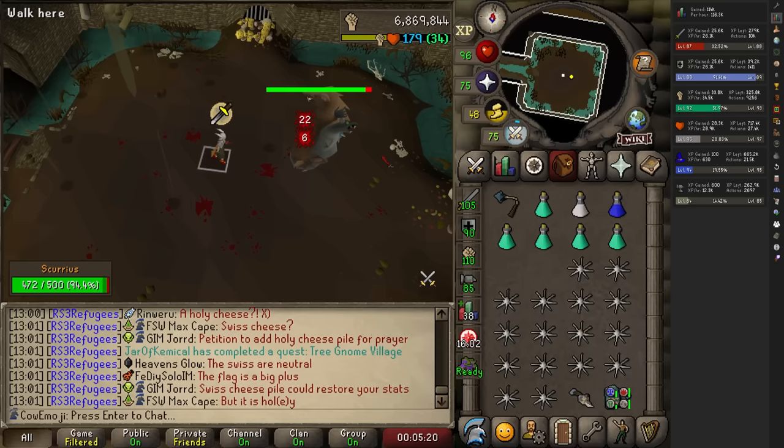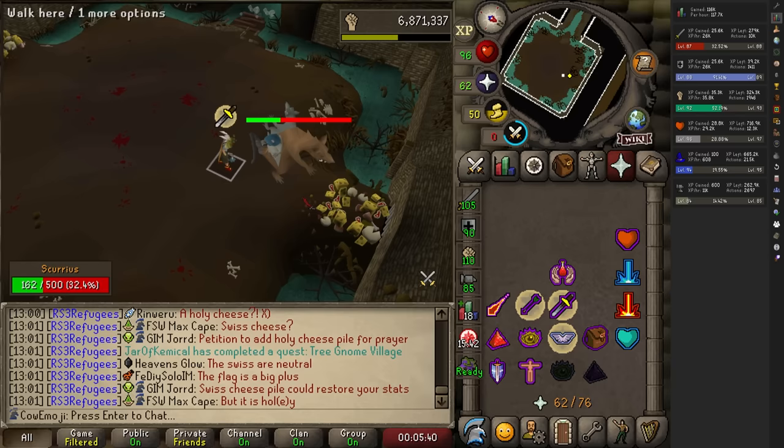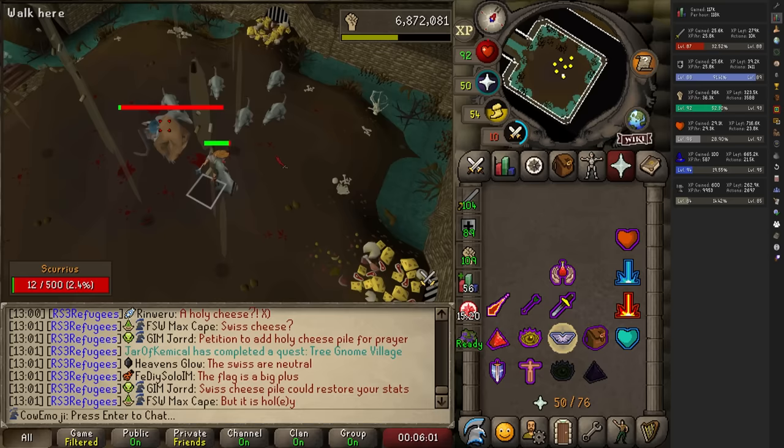His mechanics consist of falling rocks, which you just have to sidestep, a mage attack that is lightning that you just have to flick mage to before it hits you, a range attack of some gas cloud that he's throwing at you that you just switch to range to, and then his typical melee attack otherwise. He summons some minions — you can kind of ignore them and play melee, and that's fine as well.